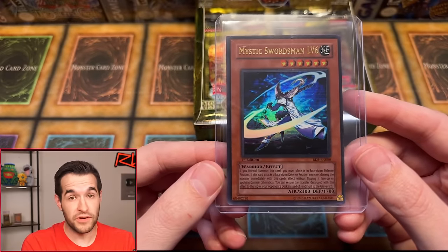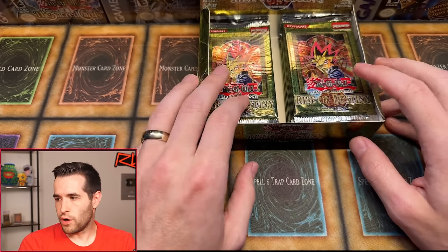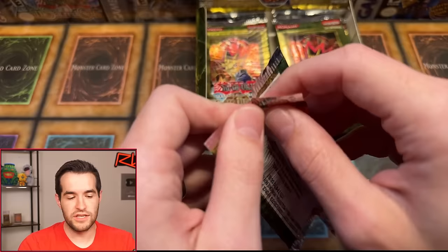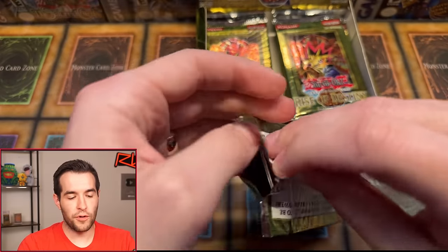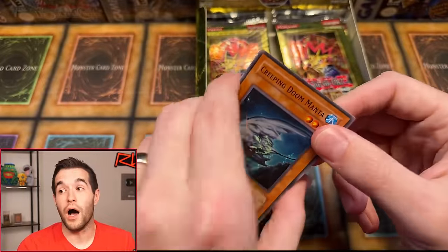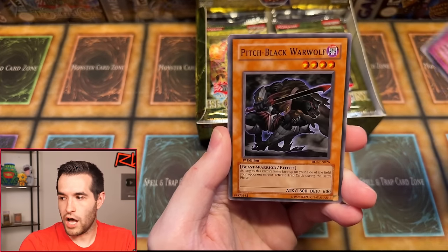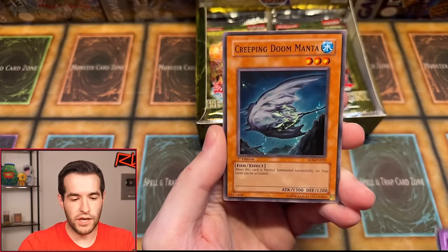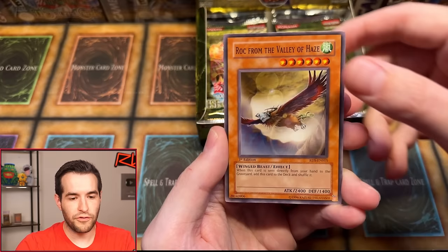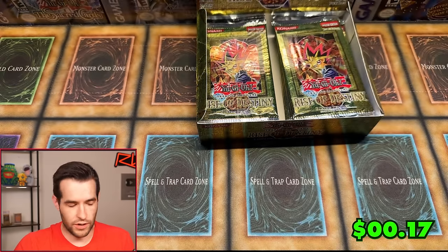Mystic Swordsman level six. I would love to get this as an ulti as well. Boom, baby — we got our first big hit. Here we go, let's pull something. First edition, can we get an Ultimate Rare? This is the quarter mark of the box. Element Saurus. We have Furikazan, Pitch Black Warwolf, Mokey Mokey King, Creeping Doom Manta, Tactical Espionage Expert, Nightmare Penguin, Rock from the Valley of Haze, and Rare Metal Morph. Just a rare on that one. So Leo Gwine, thanks for being here — unlucky on that, you're 0 for 2.